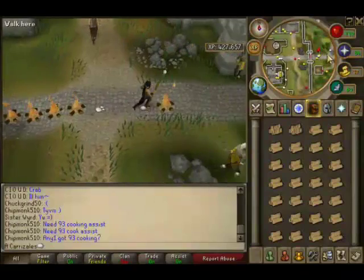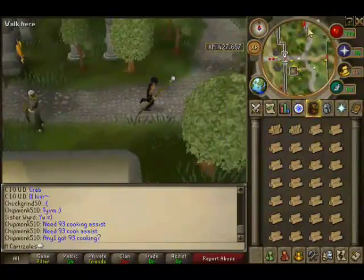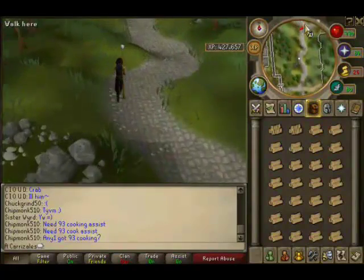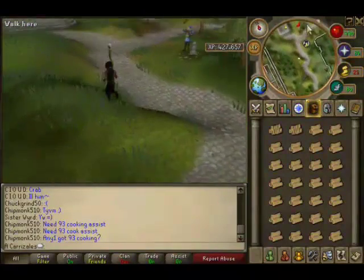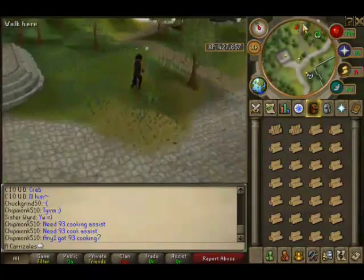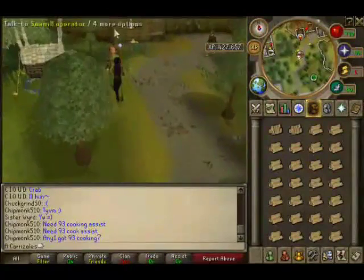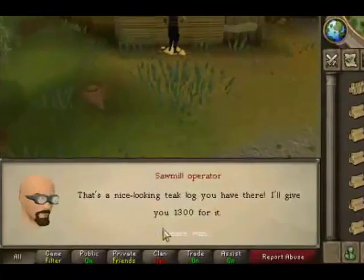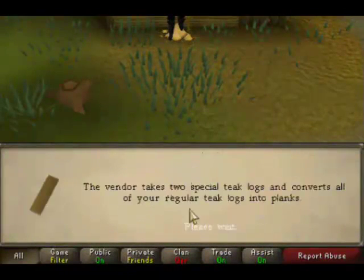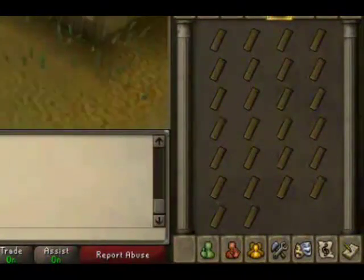Now take two special logs and 26 of the regular ones and run to the Sawmill operator. Tell him that you want to convert the logs into planks. And there you go — 26 planks for free.